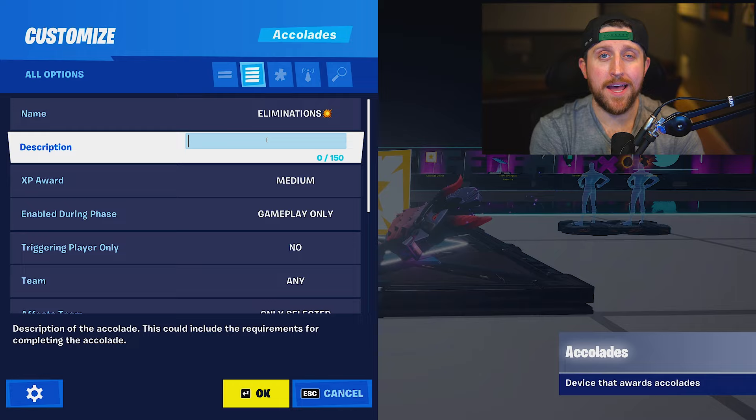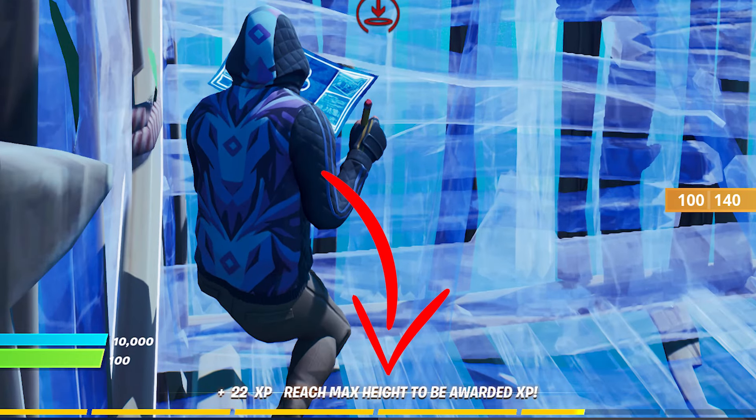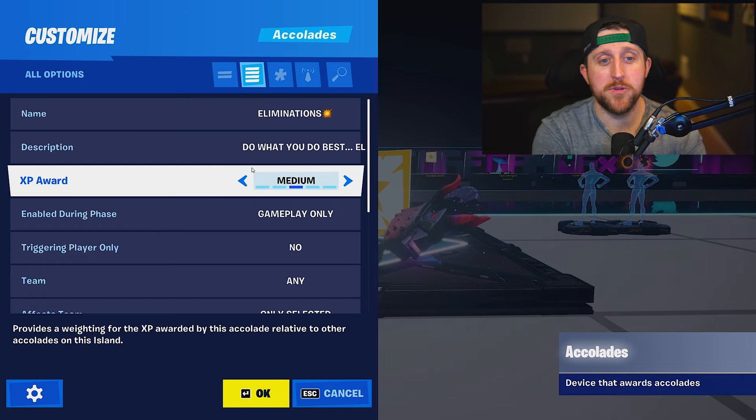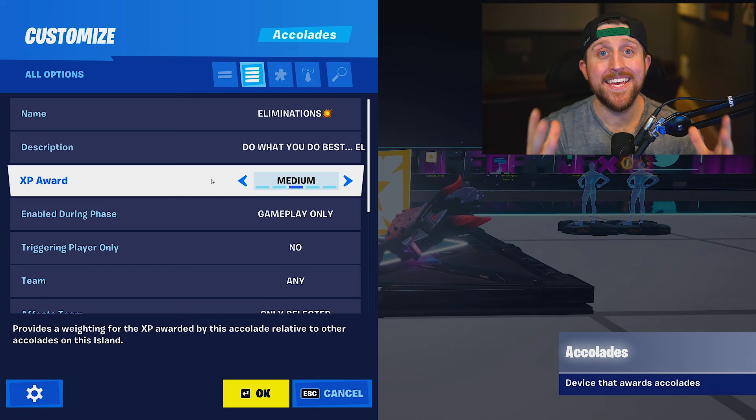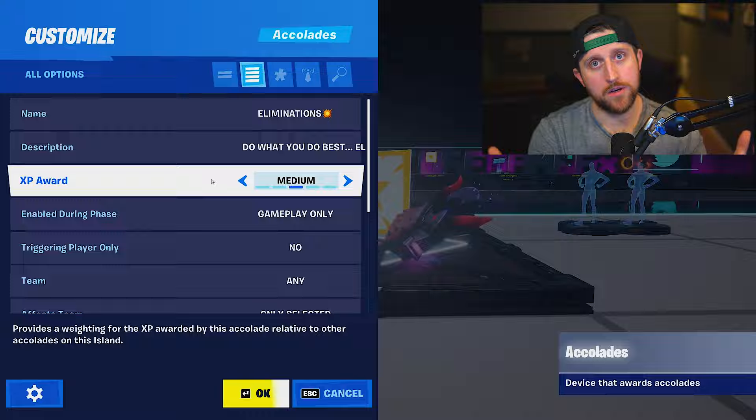You can use emojis in the name field as well. Next, we're going to add our description. This will show up after the XP award was granted in the bottom middle of the screen. After you write your description, now we're going to decide what the XP award amount is.